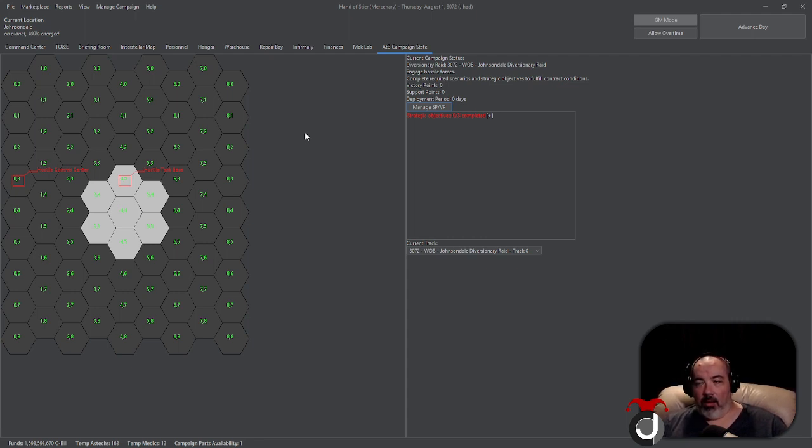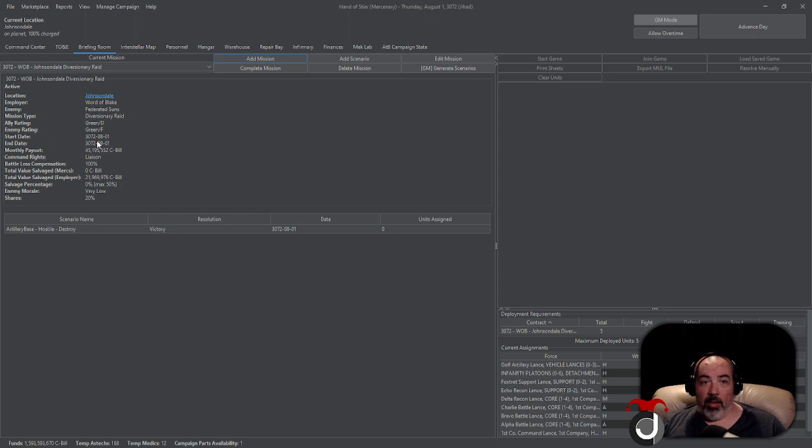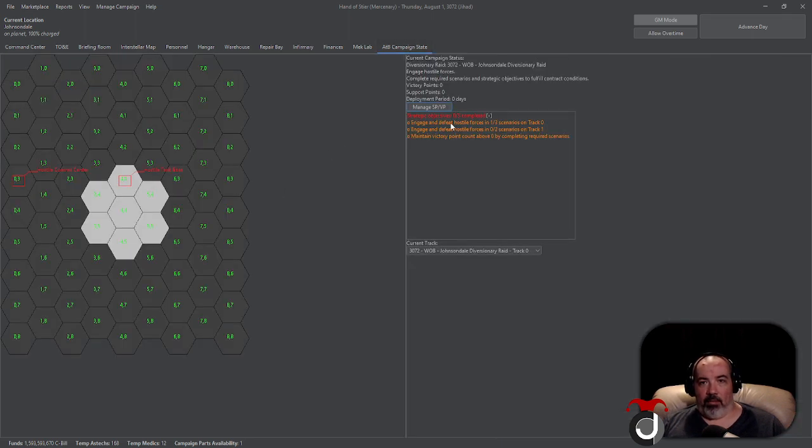This is especially useful if your campaign parts availability is low because you're doing a raid contract and you're trying to order something difficult to get. Below the support points section, you have all of your strategic objectives that must be achieved before the end of the contract. A contract progresses over the course of a month — in this case we started August 1st and it runs until September 1st.